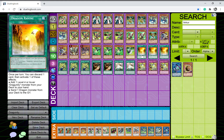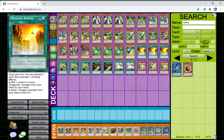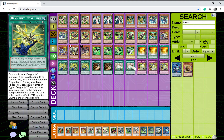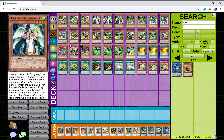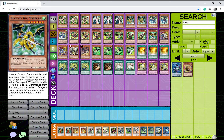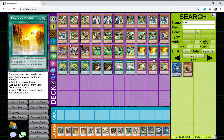I play three copies of Dragon's Ravine. I cut out Terraforming because I have two copies of Romulus which can search it out, so there's no real need. You definitely want to see Dragon's Ravine because you can add Dragunities to your hand — specifically Dux, Senatus, and even Arma Mistelain. In total there are about eight cards you can search with Dragon's Ravine, which means you can combo off much more consistently.